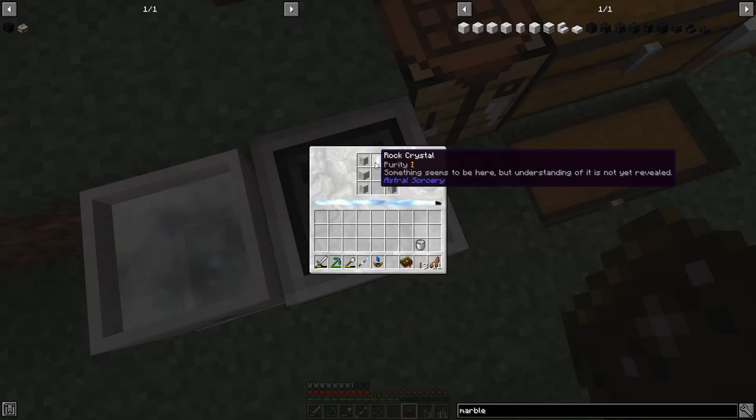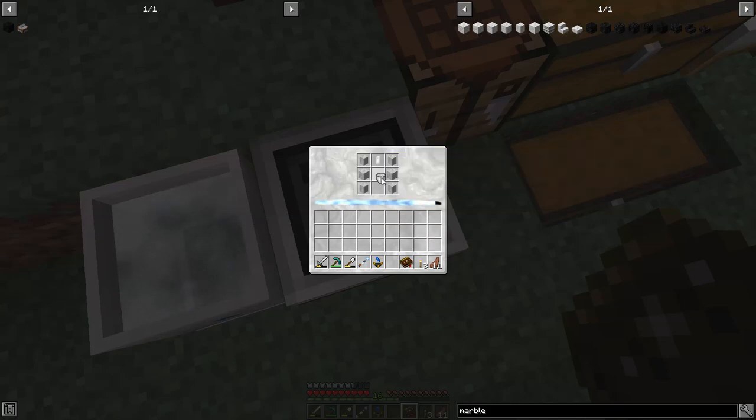We get the chiseled marble and the rock crystal. This is a craft where the rock crystal properties do not matter, so you're going to want to use one that really isn't that great - pick one with a very low purity. If you have ones with really good base stats you're looking forward to using for weapons or tools, you definitely don't want to use it here. Use the worst one you have. Then we put the bucket of Liquid Starlight in and we can see our craft is ready to go.